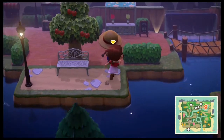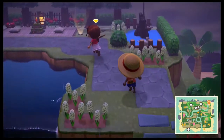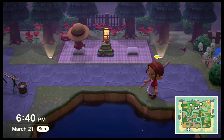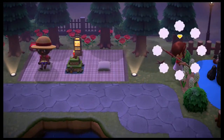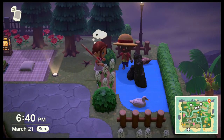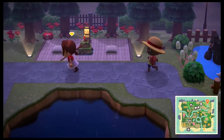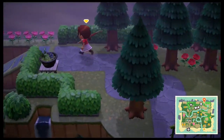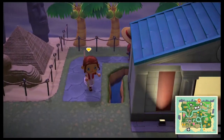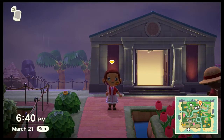Behind the museum is a picnic area — depending on the season Chelsea puts a seasonal item in the middle. Over here is a pond with ducks inside. Since you can't put furniture on the water, custom designs are used to get the message across. Behind the museum there are palm trees — the lights here in front of the museum kind of reminds us of Vegas, and with all the statues and pyramids it really fits the museum vibe.